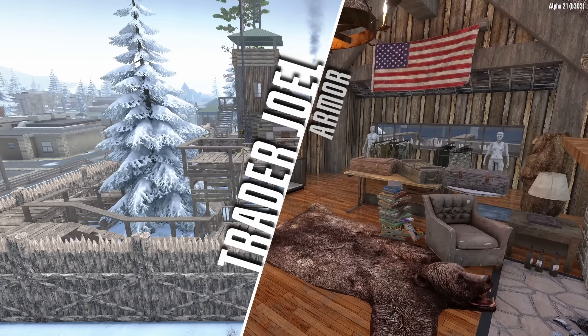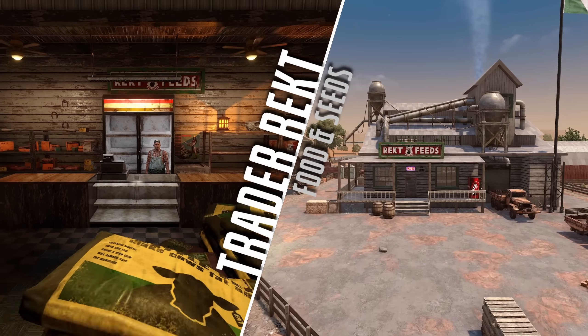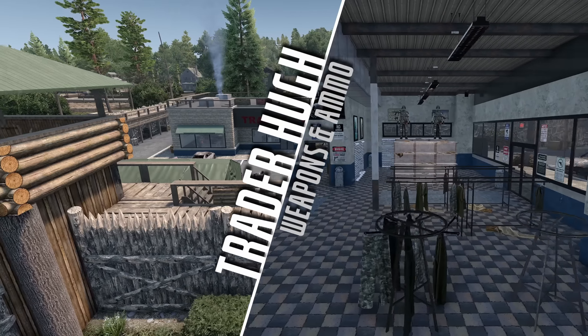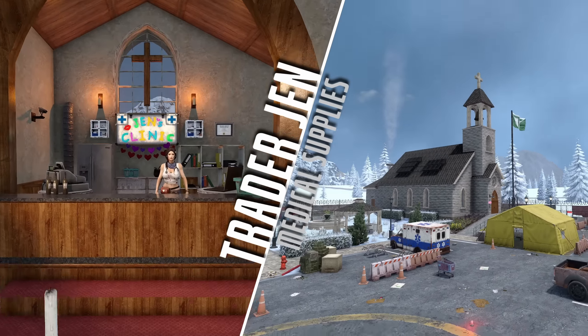All of the trader compounds have had a complete overhaul, and you can see that the unique characteristics of them match the specific trader. There's a ton of environmental storytelling going on here and a lot of Easter eggs to find. From a simple quality of life perspective, they've added entrances on all four sides of the traders. We also have new mechanics with the traders, but I'll get to that in the survival section.